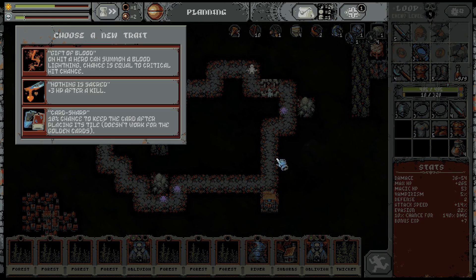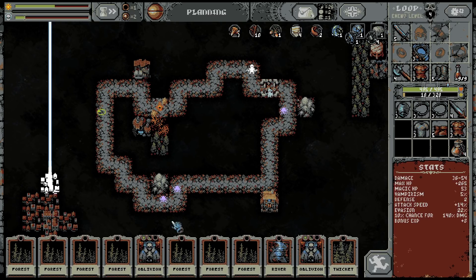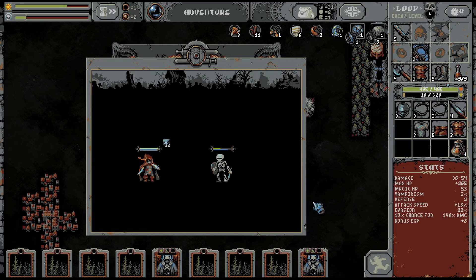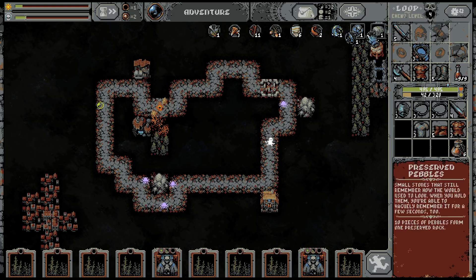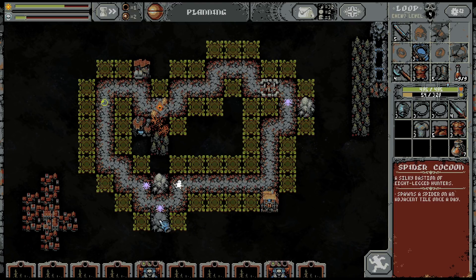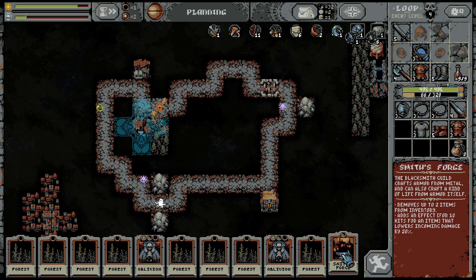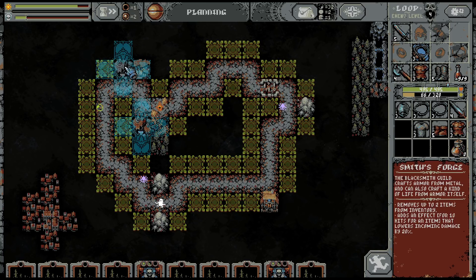We got the blood grove — let's play it and start with the gift of blood, which should destroy skeletons. I think it's an improved critical. He's gone. We already have skeletons in the field, so we should try to get some magical damage going. I said magical damage isn't important, but the skeleton got two-shot anyway.